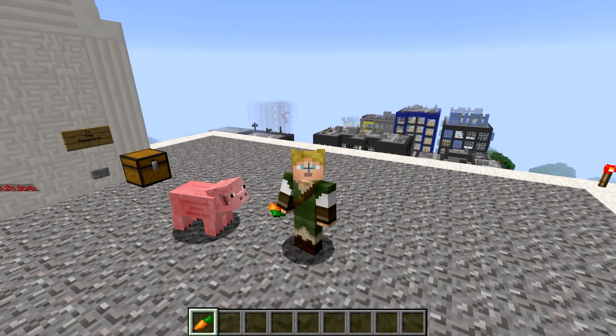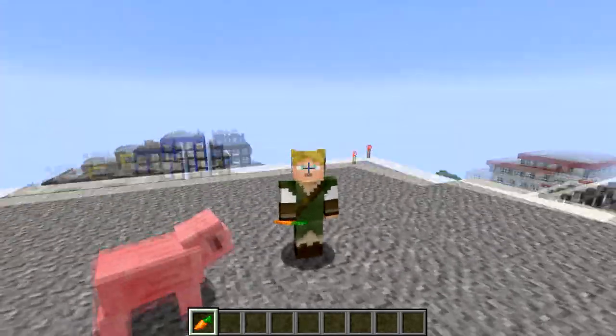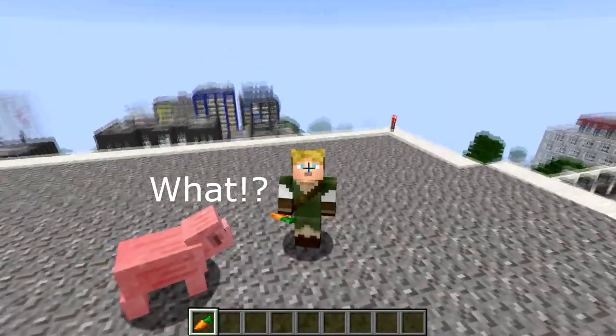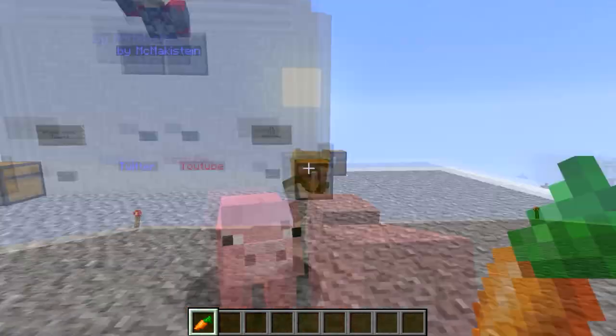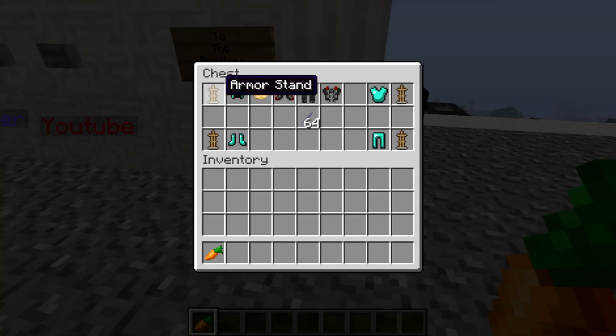Okay, so we've installed the map and we want to know how we can kick some butt as Thor. So we've spawned here and this is how we can make a Thor suit of armor. What we can do is place full diamond armor on an armor stand and strike it with lightning.